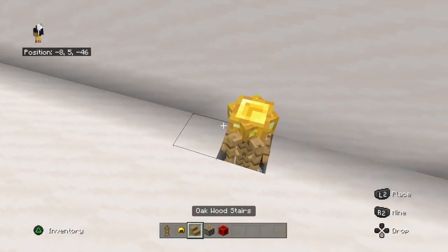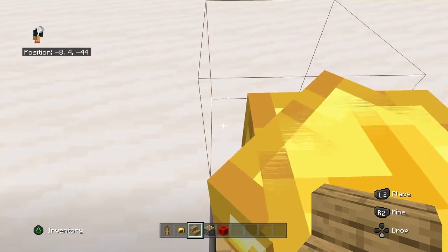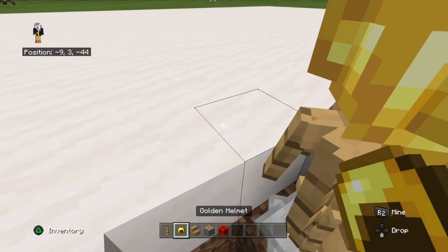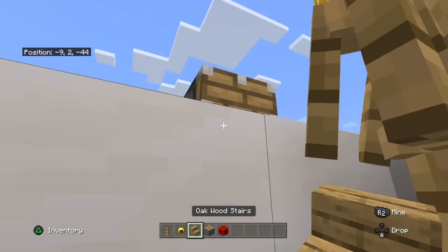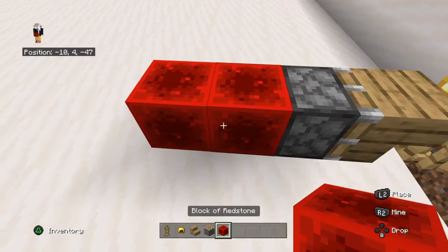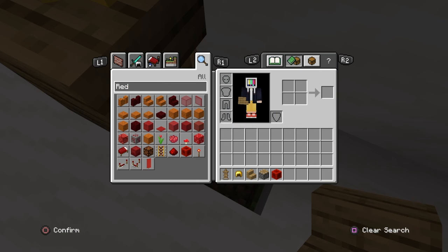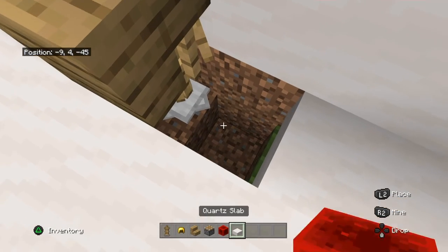Make sure they all have a helmet on, and then come on down. Get a block and place it. Make sure it's like this. You don't need a quartz block because this is for the tutorial space.